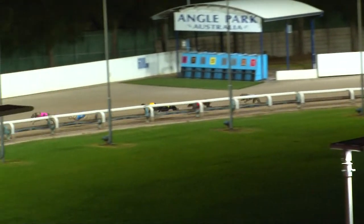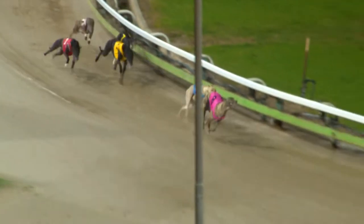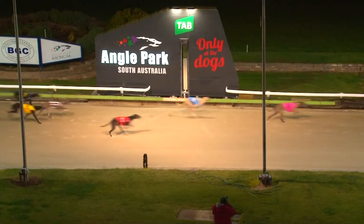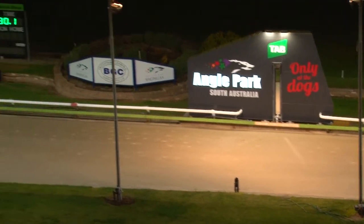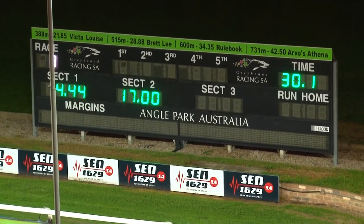Galactic Titan works to the front by a length to Romanowski. Here comes Power Burner — he's coming home solidly in third place from What A Wish and McLaren Dazzler. In the straight, the leader Galactic Titan is coming away now. Galactic Titan by two and a half; Romanowski flying home; McLaren Dazzler followed by Tilly's Charm. Power Burner was going to run third but has ended up running nearly last with Tilly's Charm.